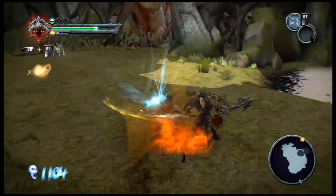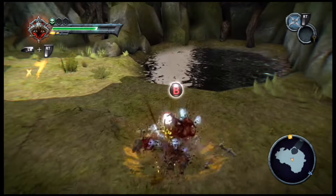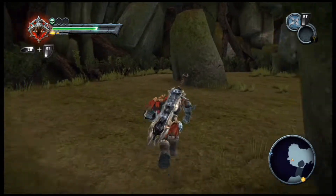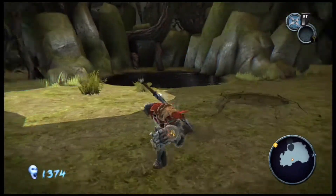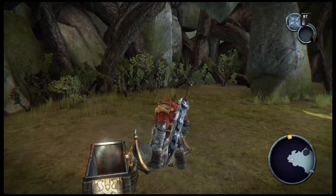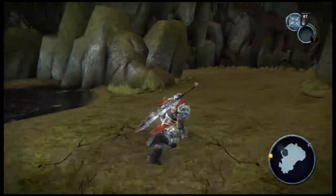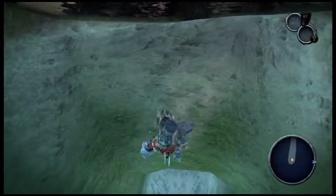Boom, gotta get that weapon experience. Alright, so we got two chests to grab here. This first one's gonna be full of some souls and the next one's gonna have an abyssal armor piece in it, so that's cool. You can see one of the platforms with the trials on it that we're gonna have to do. If we were in the shadow realm, those two chests would look transparent just like this platform does right now.